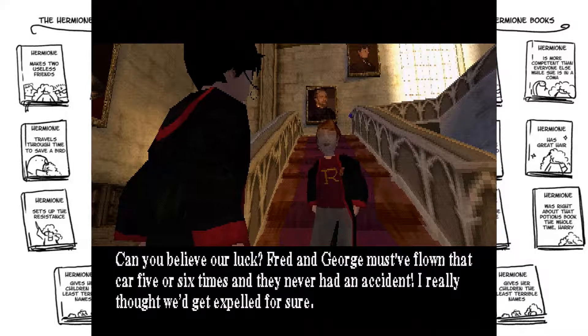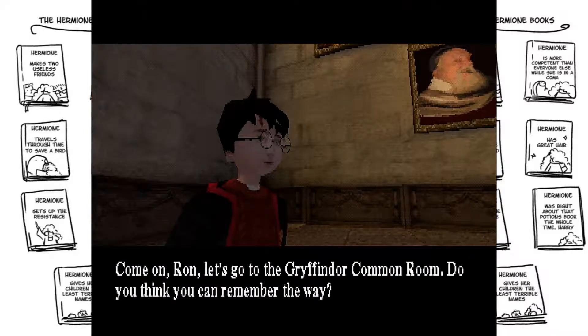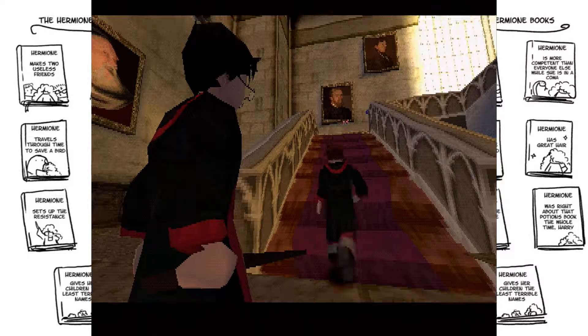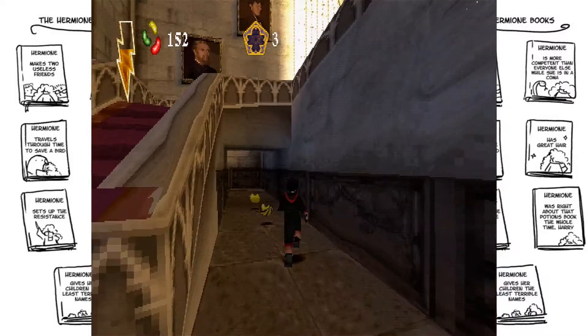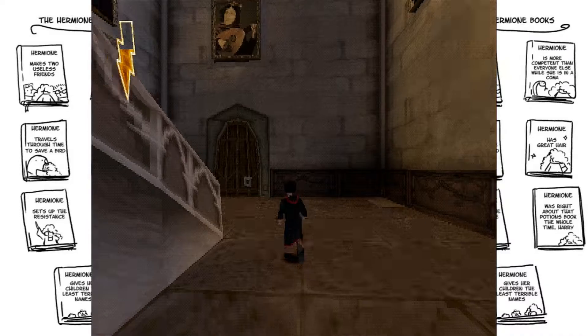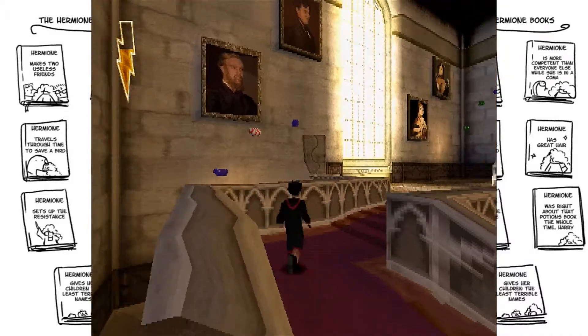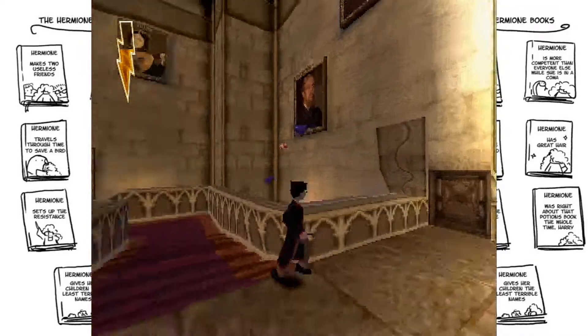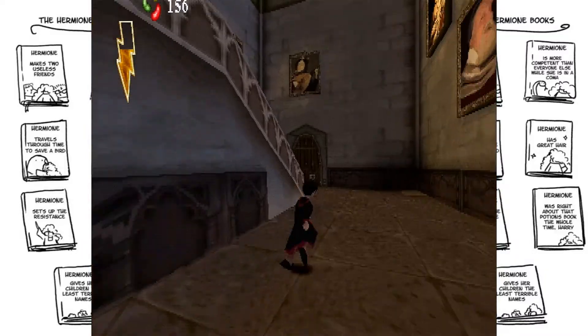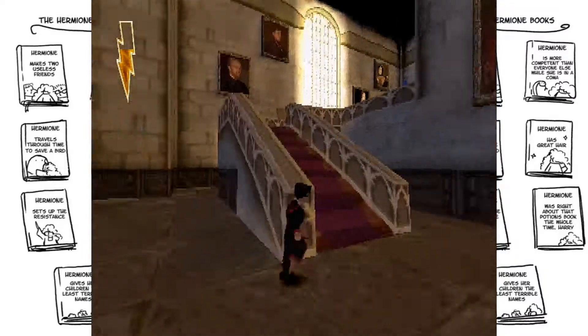Fred and George must have flown that car five or six times and they never had an accident. I really thought we'd get expelled for sure. Come on Ron, let's go to the Gryffindor common room. Do you think you can remember the way? No problem. Follow me. I love those establishing shots whenever you enter a new location in the castle. And this time we didn't get glitched out music like the first game when we started off, but it did lead to our amazing intro.